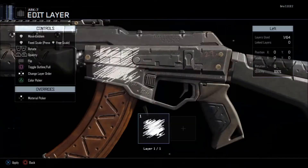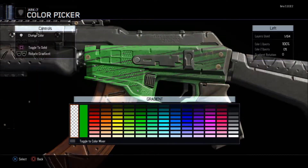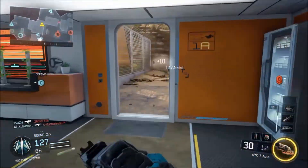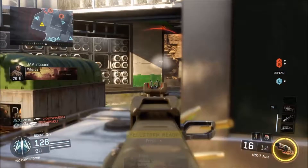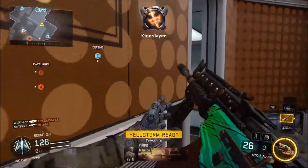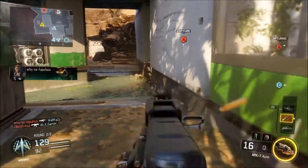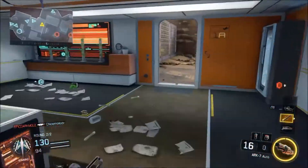The paint shop allows you to have custom camos. We have about 64 layers on each side of a weapon, which allows for awesome creations, but now in this game we have a total of 182 layers, which is a lot. The only downside of the camo creator is that the camo doesn't show up on all parts of the weapon, which is unfortunate. Overall, the weapons, paint shop, and create-a-class system in Black Ops 3 are pretty good.